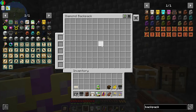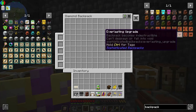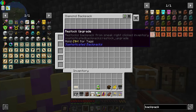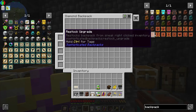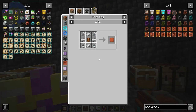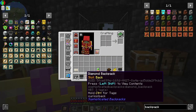Oh my god, that's so many storage slots! It also has these modification slots over here — you can do all sorts of things. I don't even know what I'd like to get. Maybe a restock module so it keeps some cobblestone in there to restock my inventory. That would be cool! It takes a lot of stuff though, so I'm going to be happy with what I have.